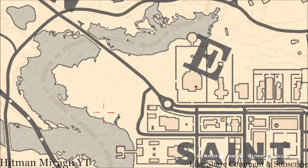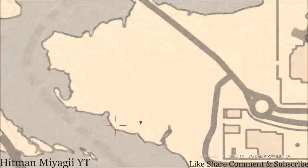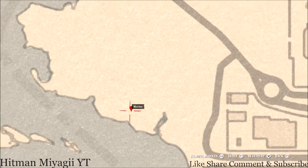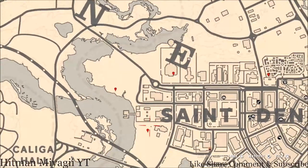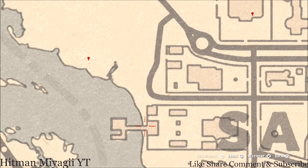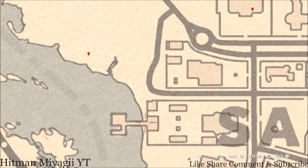Just outside the city is a bird egg marker. This bird egg is a Heron egg — H-E-R-O-N. It's in a tree; shoot it down with a varmint rifle or a bow using a small game arrow.